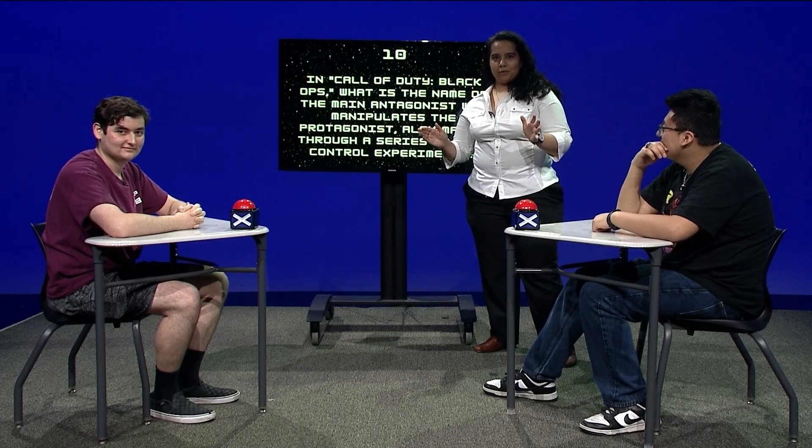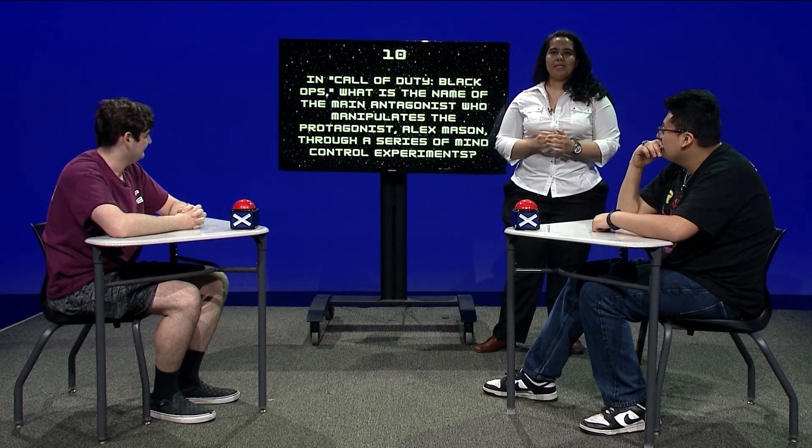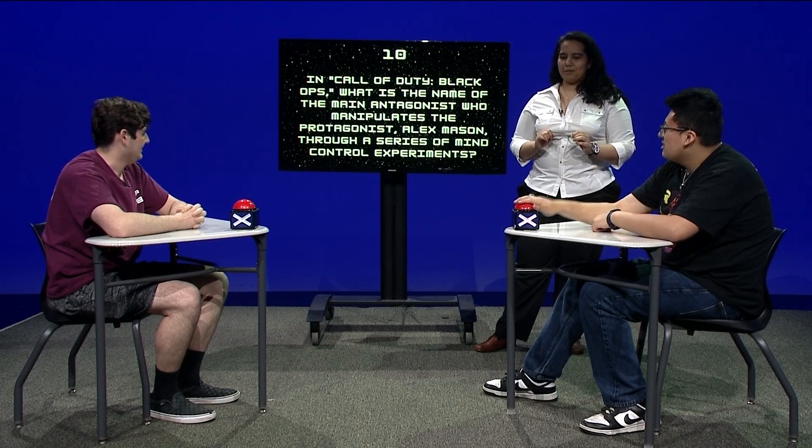On to number 14 — hopefully somebody buzzes in with the right answer. I'm looking at you, Sergio. In Call of Duty: Black Ops, what is the name of the main antagonist who manipulates protagonist Alex Mason through a series of mind control experiments? Is it Victor Reznov? Frederick Steiner? Sergio is going to start going into the negatives. We just need correct answers.